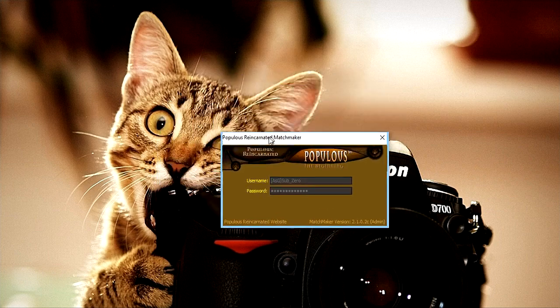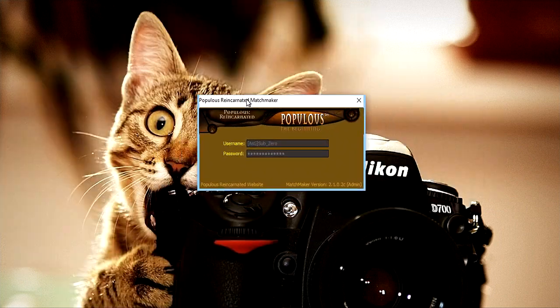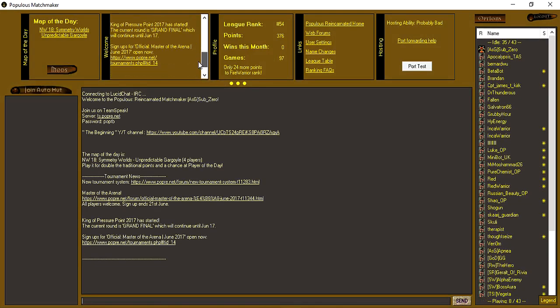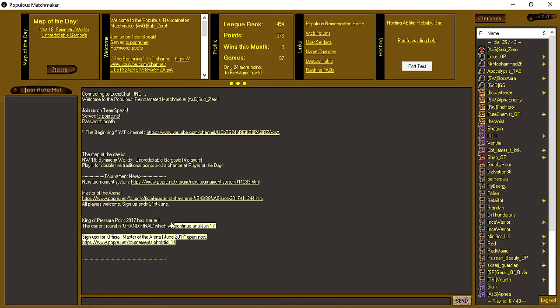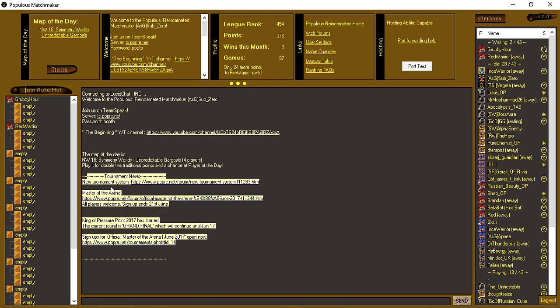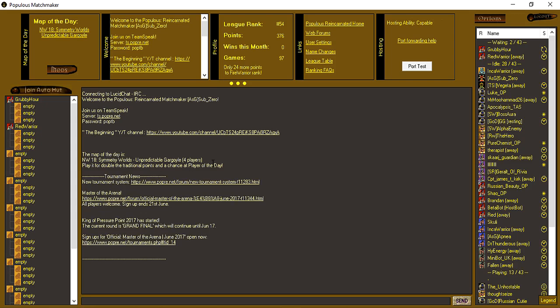Once you've booted up your matchmaker, you'll be greeted with this. You'll be connecting to the Lucid Chat IRC. You'll see the map of the day, and you'll have the welcome message up here — it'll also be displayed as soon as you enter. This is like the chat room. You'll be able to see tournament news; if you're interested in playing tournaments, make sure to check that — it might get updated every month or so if there are new tournaments ongoing.